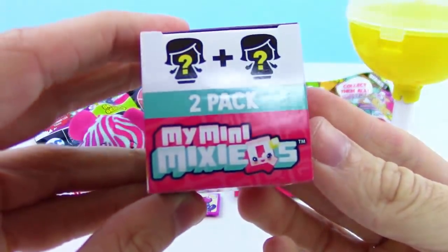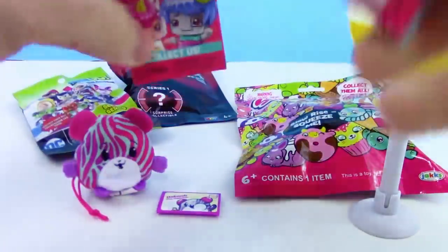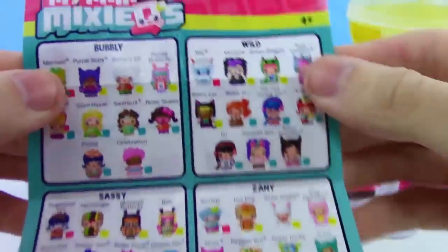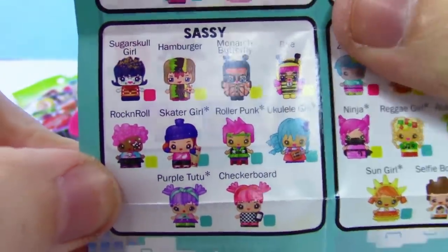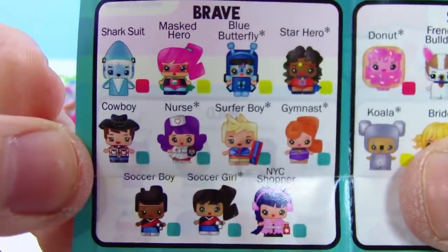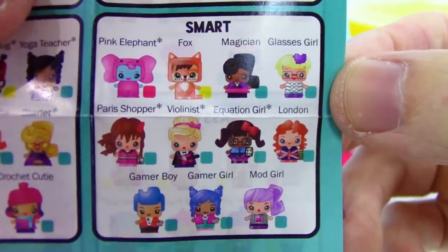Let's check out My Mini Mixiqs, series 1 — it's a two pack so we get two mini Mixiqs! Looking at the checklist, there are Bubbly ones like mermaids, Wild ones with a green dragon, Sassy ones like a sassy hamburger, Zany ones including a zany hot dog, zany ninja, and a zombie. There's also Brave with a shark suit, Butterfly Nurse, Soccer Girl, Robot Ice Cream, Koala, Friendly Rainbow Unicorn, Smart Violinist, Gamer Girl, and Mod Girl. Rarities are Everyday, Special, and Ultra Special.